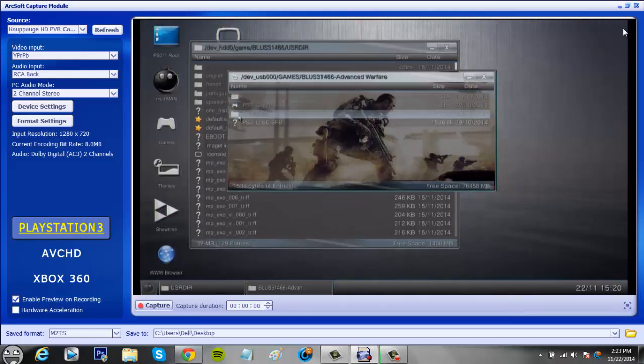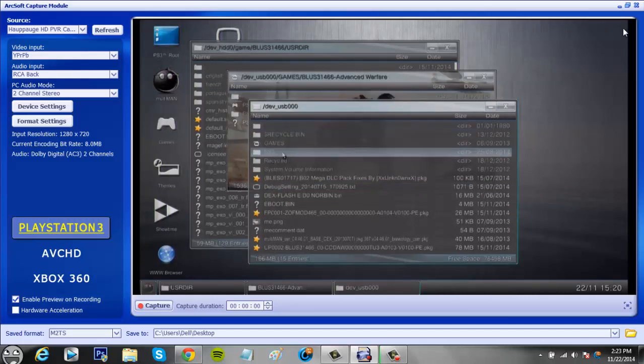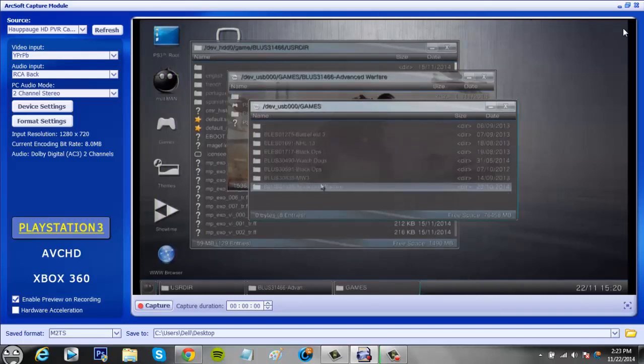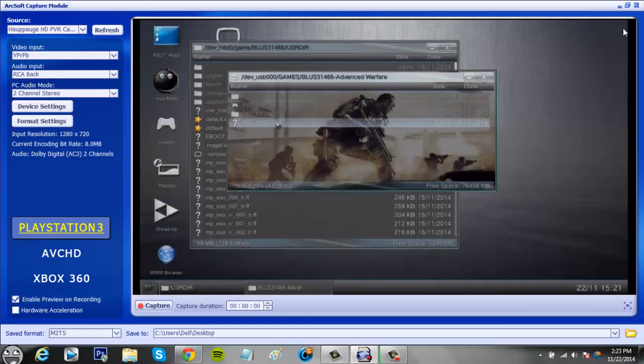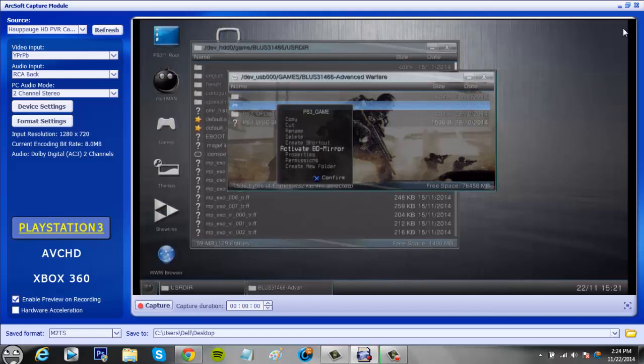Go to your Advanced Warfare folder — so go to PS3 roots, scroll down to your external hard drive, go to Games, go to your Advanced Warfare folder. Then click Circle on 'PS3_GAME' inside your external hard drive and scroll down to 'Activate BD Mirror', then click Yes.